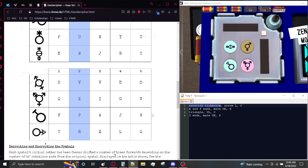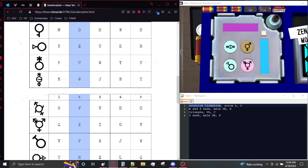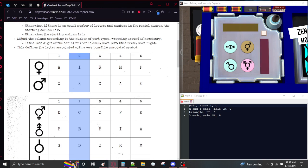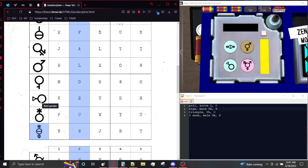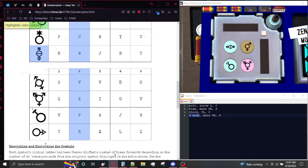Let's convert these into what we have on the table. Asterisk and tick arrow is polygender. Next we have the one with the male and female ends, which is bigender. Next we have the one with the triangle end, which is third gender. And then we have the one with the three different ends, which is transgender.